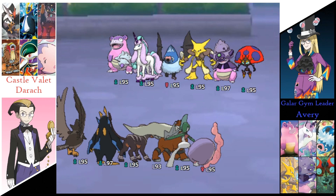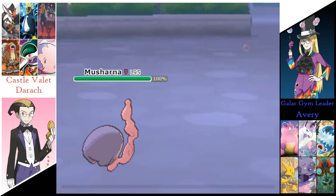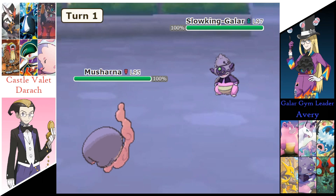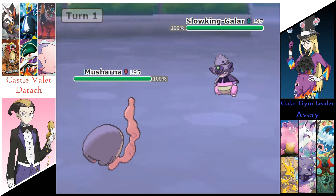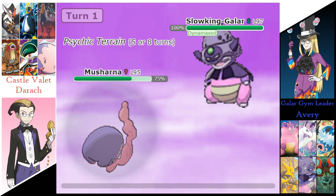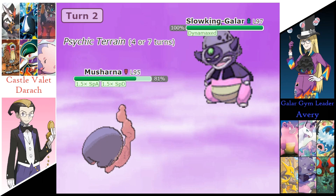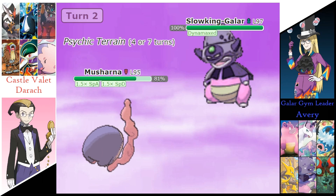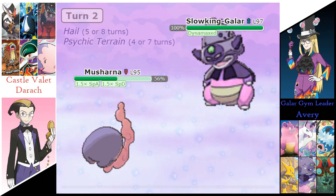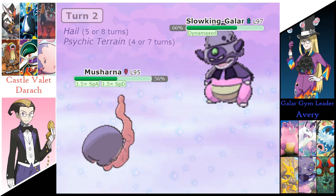We're back on the field for game number 3, and we're going to see which trainer goes on to round 5. Derek's going to send out the Masharna. Avery sends out the Slowking, going to Dynamax that Slowking as it goes for a Max Mindstorm, dealing just over a quarter to Masharna, as it goes for a Calm Mind and restores with that Leftovers. Max Hailstorm's doing another quarter to Masharna as Psychic does just under a third to Slowking.